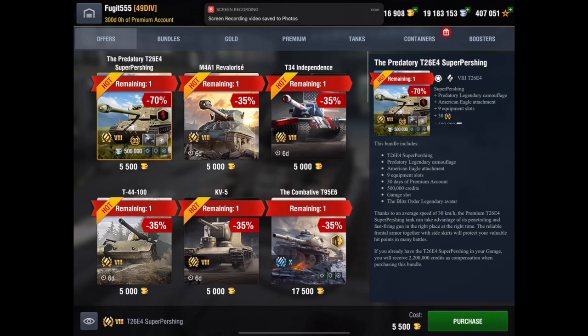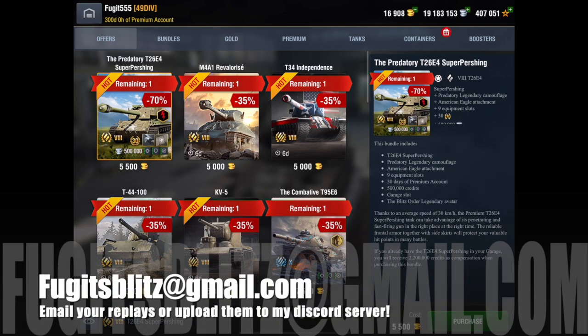That's been my quick overview of what's currently in the store. I've been Fuji. If I were you I'd be strongly looking at any of these tanks — the prices aren't too bad at all. The mediums apart from the T-26 come without equipment, and only the T-26 and T95 include it, but they're still worth a look at 5,000 gold. Comment, like, subscribe if you haven't, send replays to fujitsplits@gmail.com or upload to my Discord. Until next time, stay safe, have fun on the battlefield, and happy tanking!